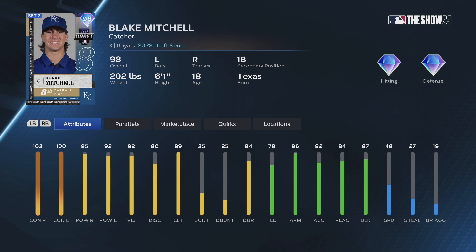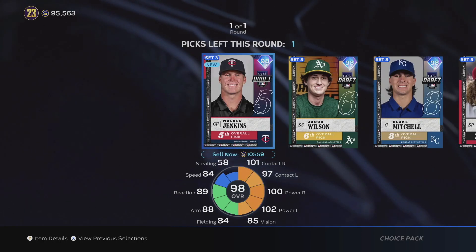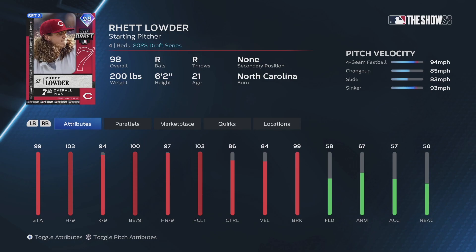The highest players we get are 98s. If you are going to buy these packs, know that you have a good chance of just losing your stubs. What I'd recommend: look at these players, see if they're worth it, then check the marketplace for the positions and players you need. See if there's a player for around 50k stubs that's going to be better suited than one of these guys.